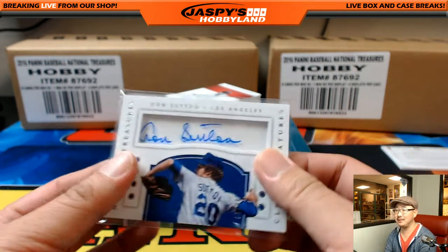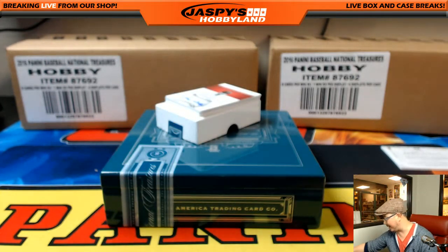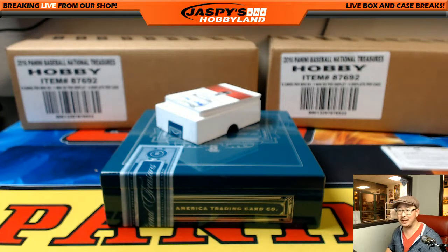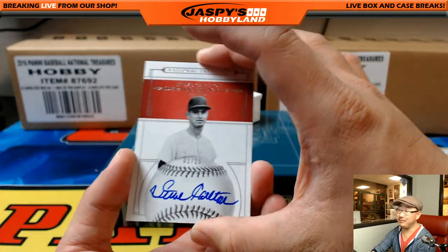Oh, it's Matt — Steven Matz. Not like Motz like apple juice, but Matz — the guy that made his Major League debut against the Dodgers and struck out like 13 guys or something like that. I'm a Dodger fan, folks.